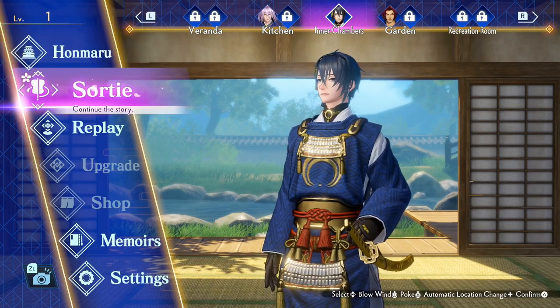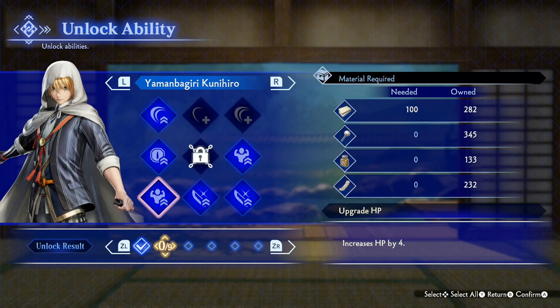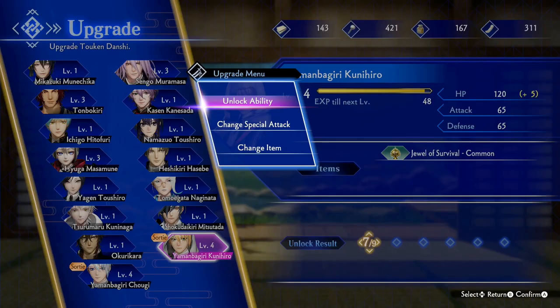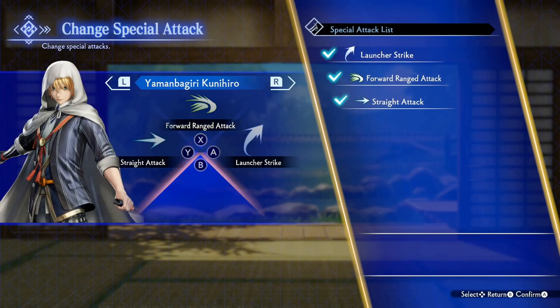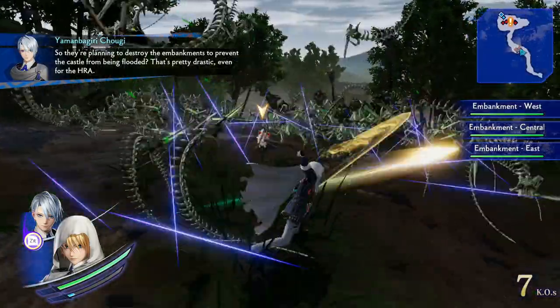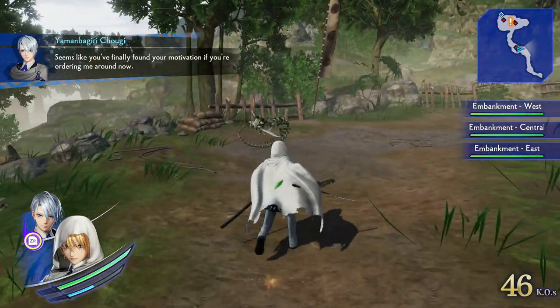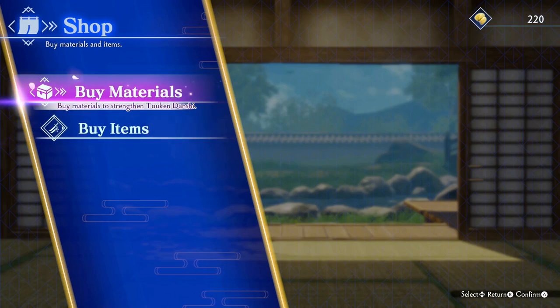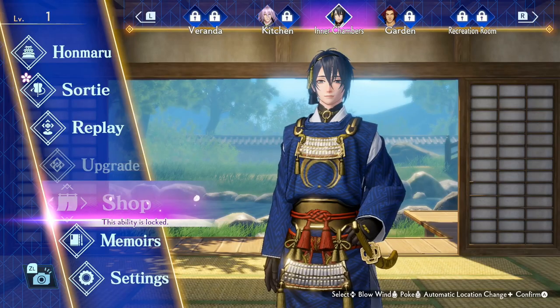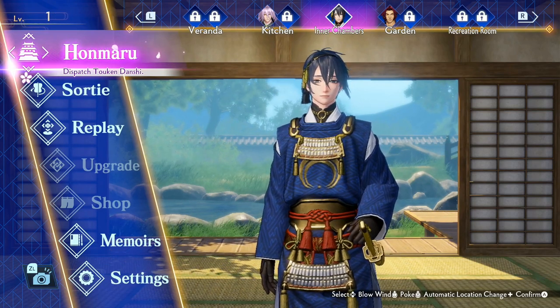You can activate random minigames in between missions, denoted by a little dice symbol. These minigames generally give rewards such as money, XP, and materials. The Sortie section takes you to the next battle, and Replay allows you to replay missions you've already cleared. The Upgrade section is where you can spend materials on active and passive skills for the different Tokendanshi — things like attack bonuses, defense bonuses, and special attacks. Each character has six skill sheets to complete. The Shop is where you purchase new items and materials, and the Memoir section is a collection of unlocked voice lines and cutscenes. There's also a photo mode accessible by pressing the left trigger.